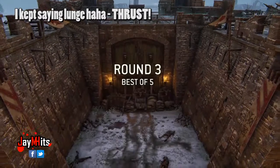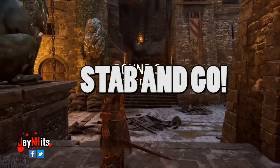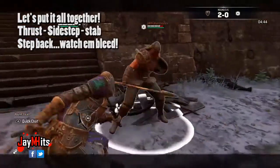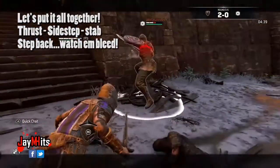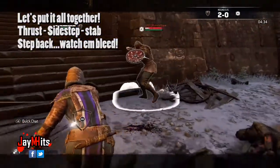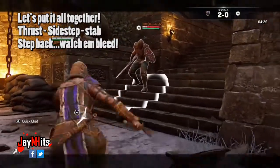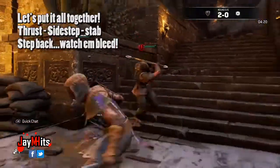The Peacekeeper is stab and go. Let's finish this off — lunge again, she blocked it. I'm going to need some more sidesteps. Stab her, get her health going down. Lunge again — got her! Stab, stab, and then just let her die. The peacekeeper playstyle really is just: stab and go.